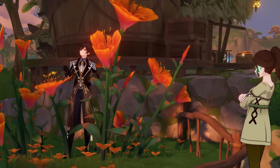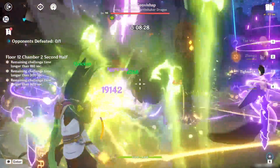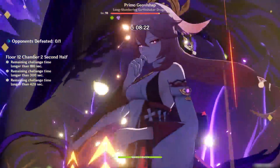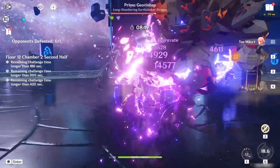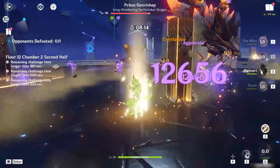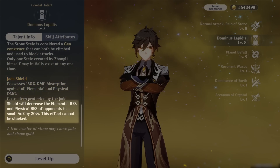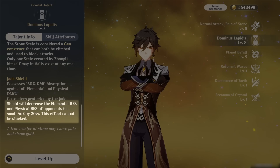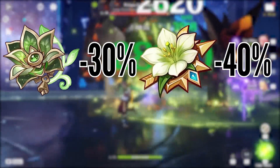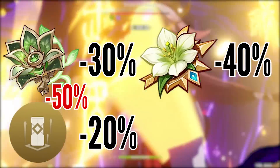So how exactly did Zhongli become better thanks to Dendro? The answer is kind of funny. As of 3.0 and even moving into 3.1, there's just not a lot of different teams you can build from Bloom or Quicken. Usually there's a flexible spot left that can be taken by any support, and it just so happens Zhongli can serve as a pretty good teammate. The first obvious benefit he brings is shielding, but he can also shred all element resistances by 20%, including Dendro. Since the new Deepwood Memory set only reduces Dendro resistance by 30% — weaker than Viridescent Venerer — Zhongli's shield becomes a pretty decent damage upgrade for various Bloom teams.